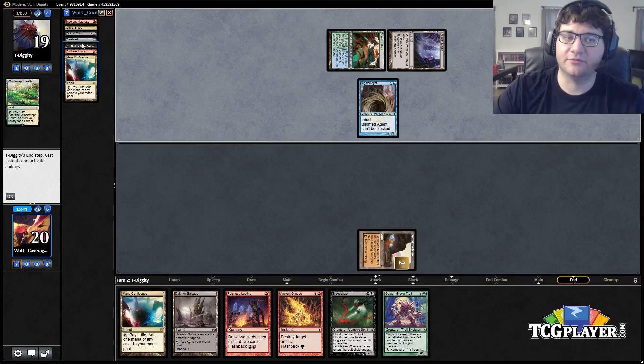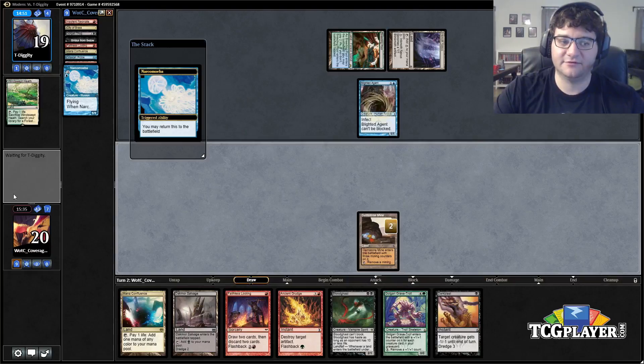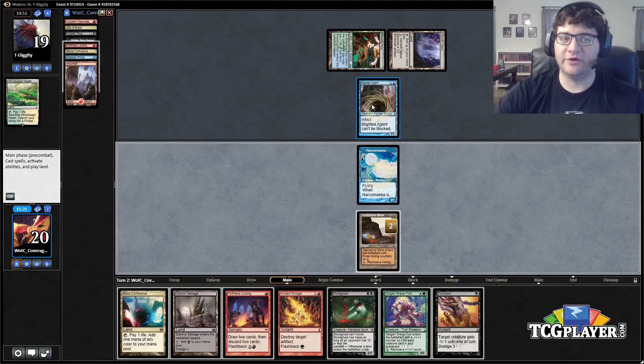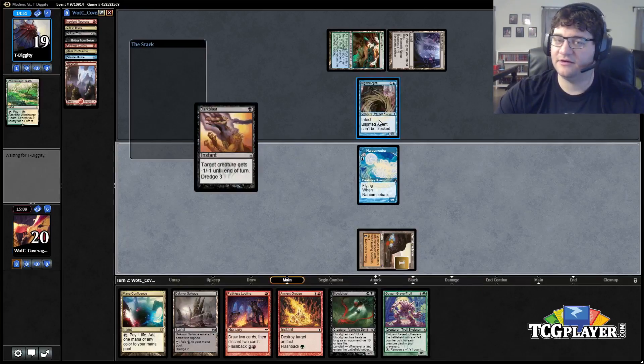We hit a Bridge — good. We got the Dark Blast as well, okay! We get the Dark Blast back and hit a Narcomoeba — that'll block the Inkmoth. There's even a Thug in here, which is pretty good. Though when we kill this we're going to lose our Bridge, so we start by killing this so we don't lose anything else — and it also allows us to dredge it back.